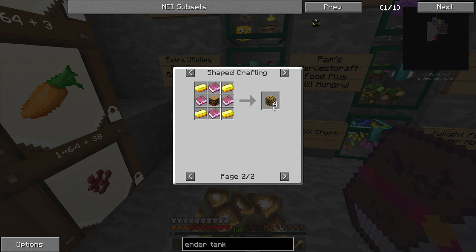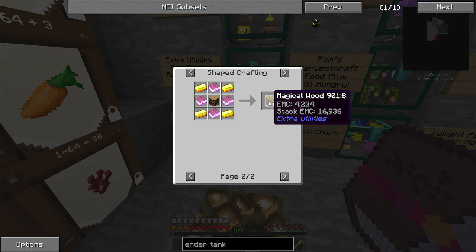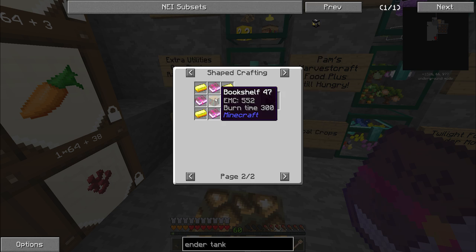Eternal Compass Atlas — that's new and exciting that I've never played with. To turn enchanted books into magical wood, it's 4 books, 4 gold, and a bookshelf.